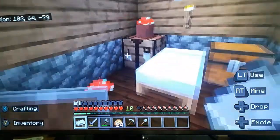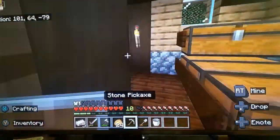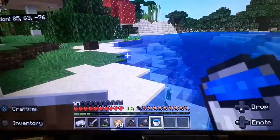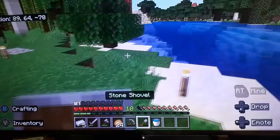You can make an iron hoe out of that. But for now what we really need is this. Potatoes are easily the best food source in the game, so we're going to be using them for farms.